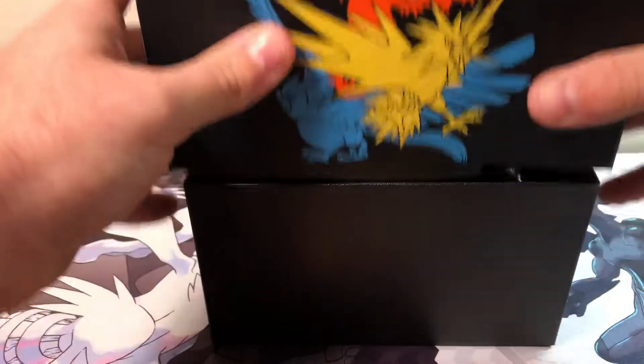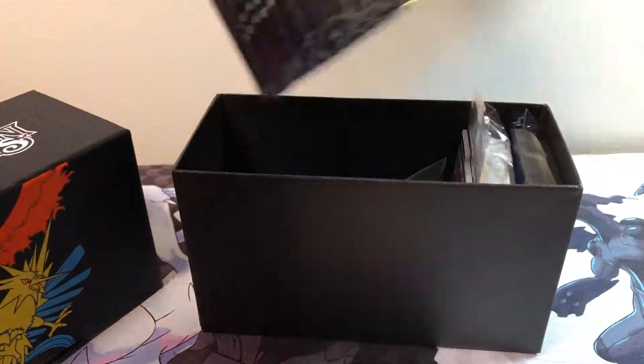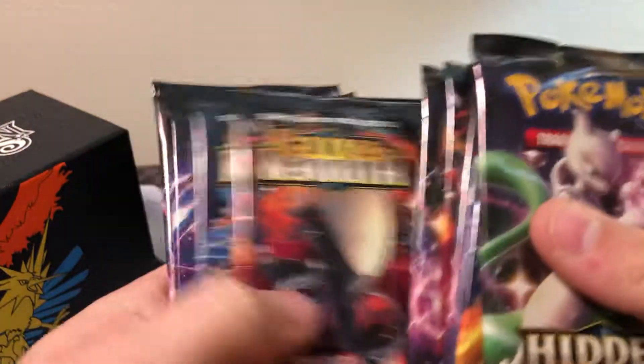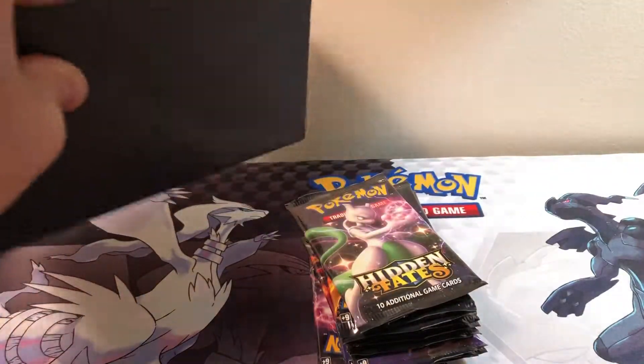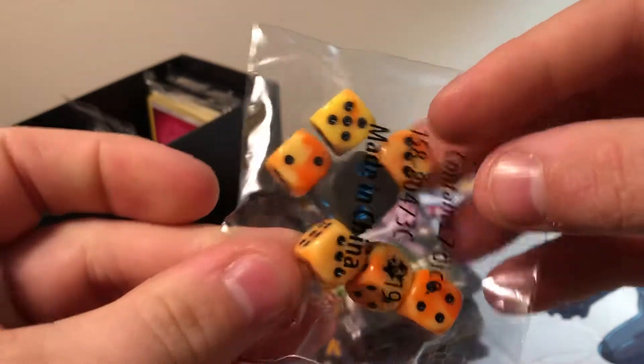Here's that — open this, get this out of the way. Here's the 10 packs: 1, 2, 3, 4, 5, 6, 7, 8, 9, 10. Nice dice — nice orange and yellowish.